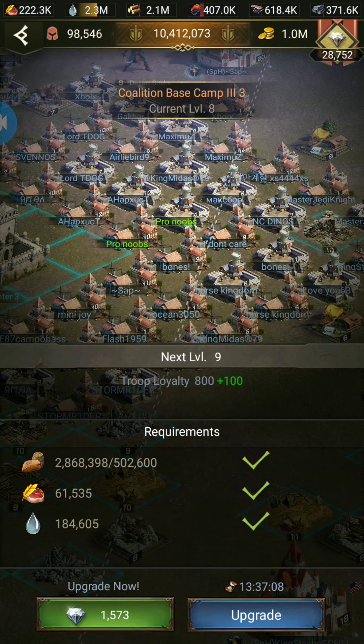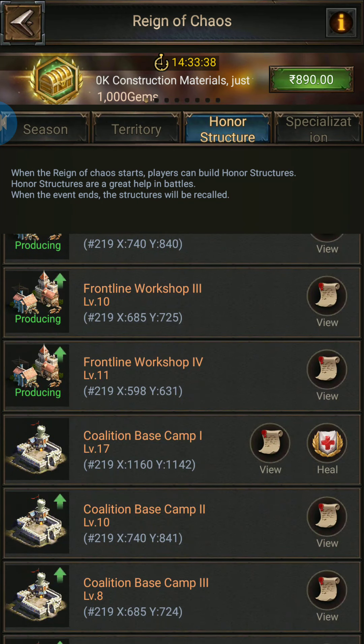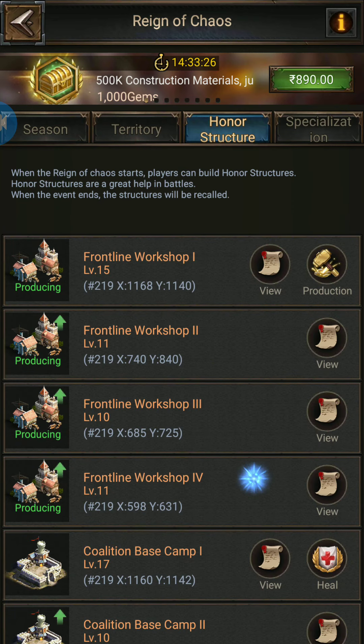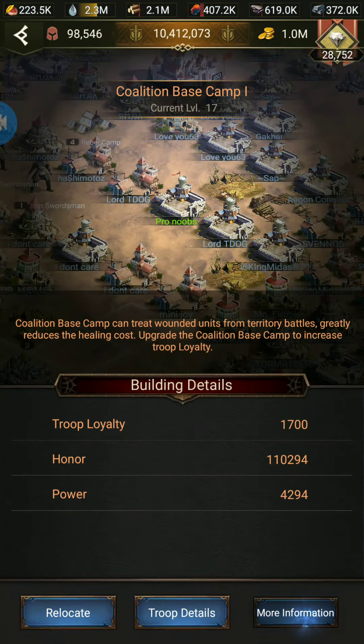It is taking lower resources at lower levels, but at higher levels it may consume more. So first of all, try to maximize your coalition base camp one because it can help you a lot. The total you can get from the coalition base camp is just 8000, but in Eden you need more.